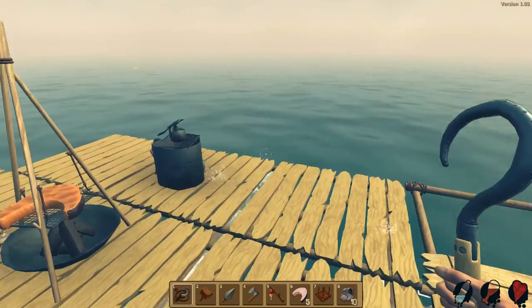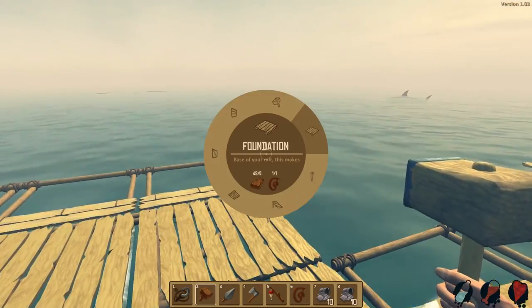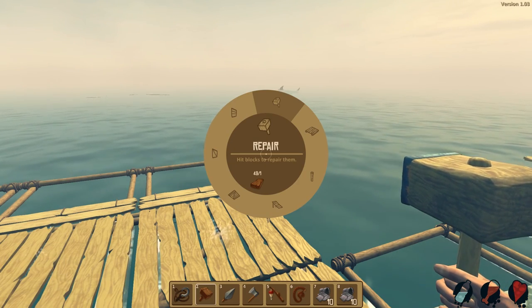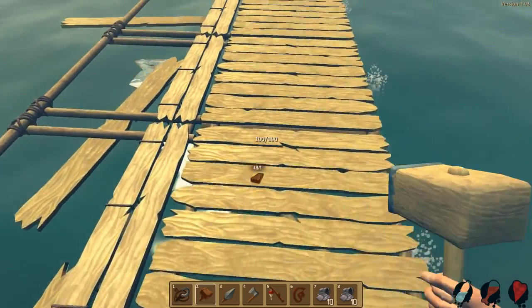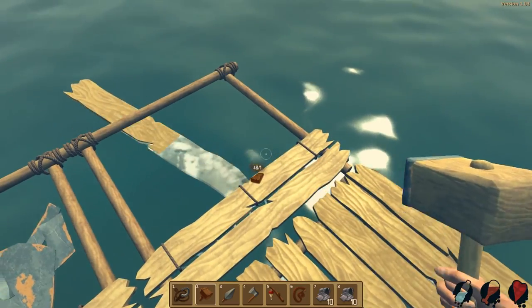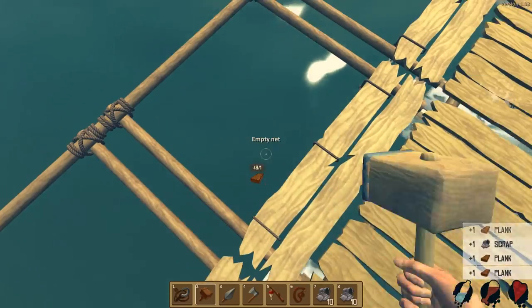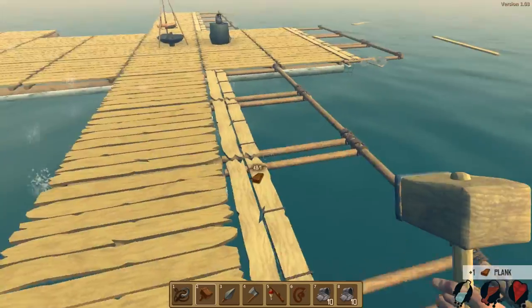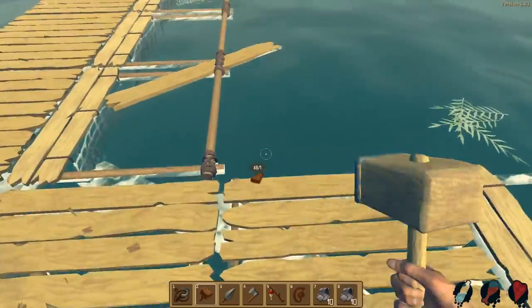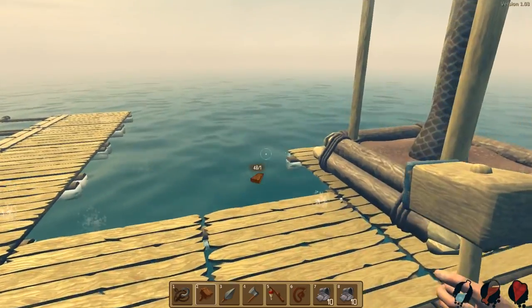I'm gonna keep building, put the crop plot down, put the seed in, see what happens, keep staying alive and bring you guys back. I discovered if I right-click I can make all sorts of stairs, pillars, floors, walls, wall windows, and repair. I didn't even know things needed to be repaired! Look at all the stuff that was being eaten by the shark that probably needs to be repaired. Nets don't need to be repaired though.